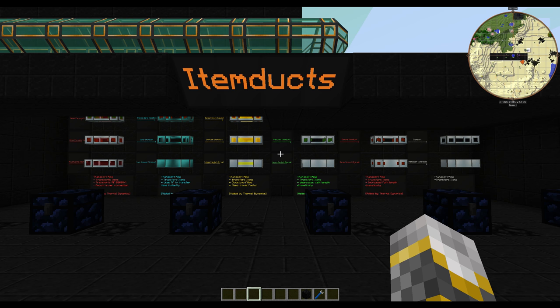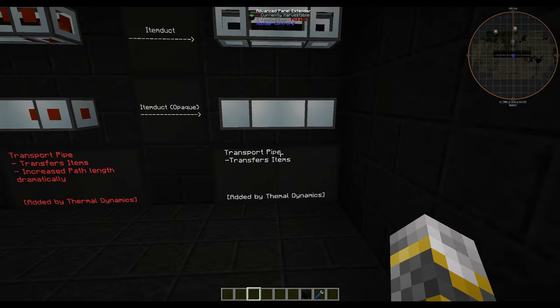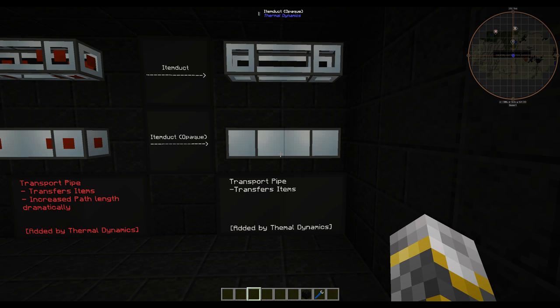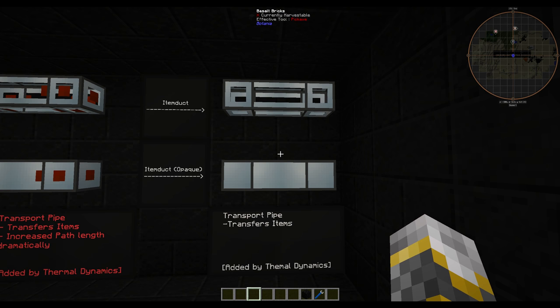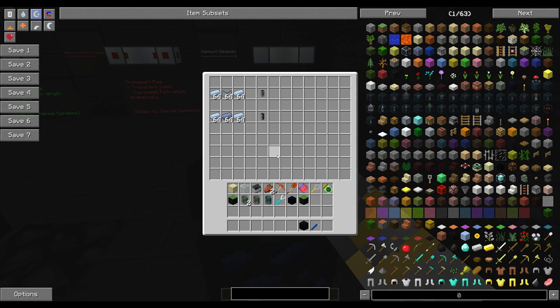Now for item ducts — these are very good item transportation pipes, ranging in how quickly they can move items from right to left. Our first item duct pipe is your normal item duct; it transfers items at a normal rate, which is kind of slow in my opinion. If you have any other type of pipe, go with those instead. Other than BuildCraft pipes — do not use the BuildCraft pipe if these are installed in your mod pack.